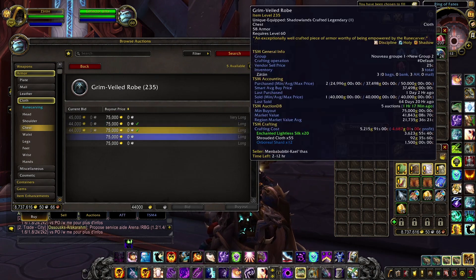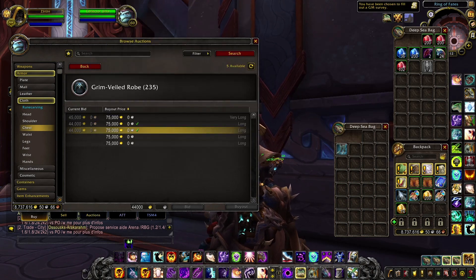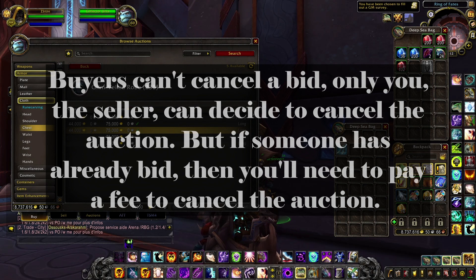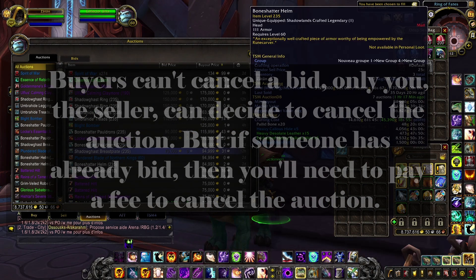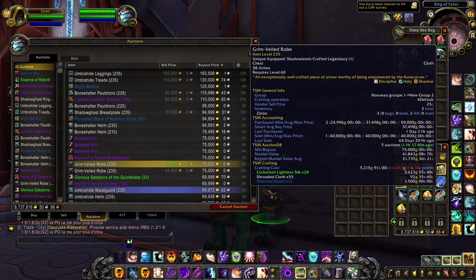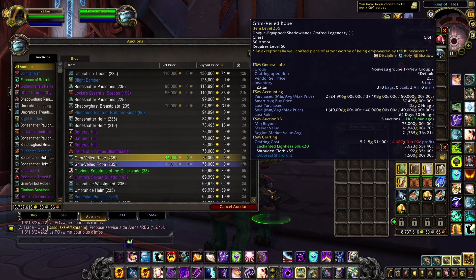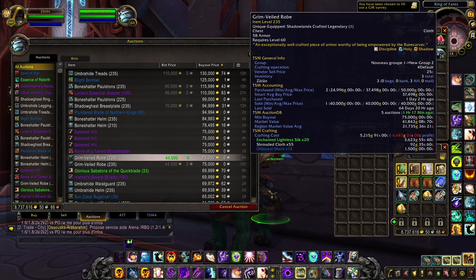With multiple items you can have several of the same item all bid on at once, and start crafting new ones. Because people cannot cancel a bid — as you can see here, I as the seller can decide to cancel it but it will cost me 2,200 gold, however the person who bid on it cannot cancel. So even if the market crashes and this item later sells for 35k, the person who bid will still have to pay me 44k gold.